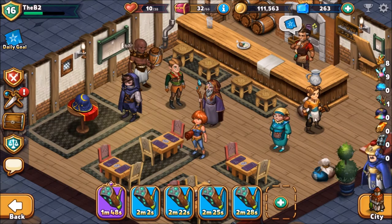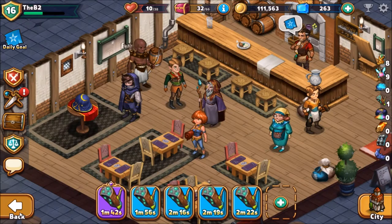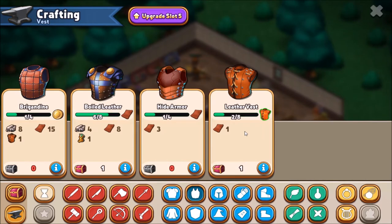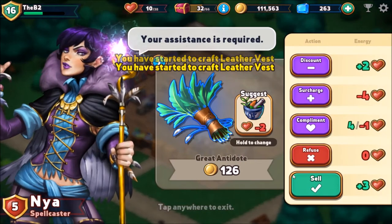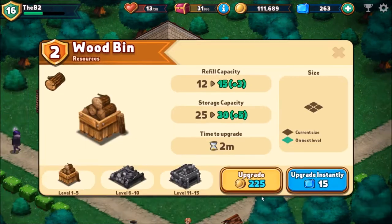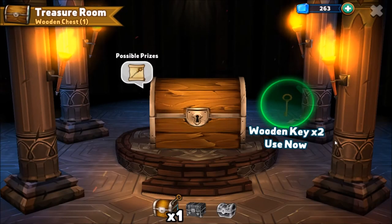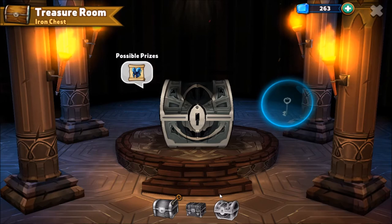You want to check in at the inn frequently. The daily goal is to sell leather vests two more times — do I even have leather vests available? I've got one, so let's load up the shop with a few of them and see if we can get a vendor to come buy some. Now we can go back to the inn. Let's set that to upgrade and then open the wooden chest — we've got two wooden keys, so let's go ahead and open one. Elven boots!